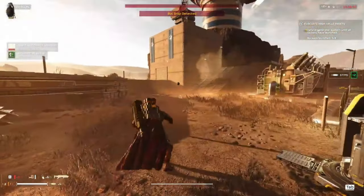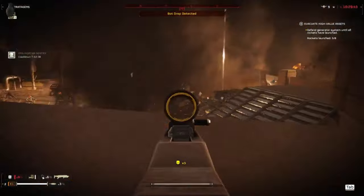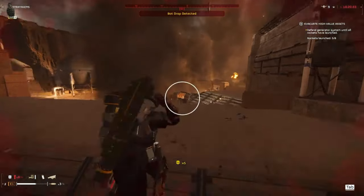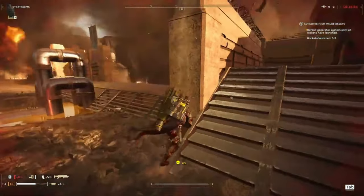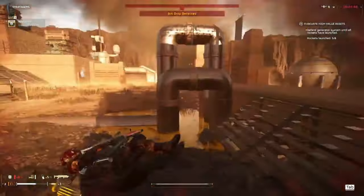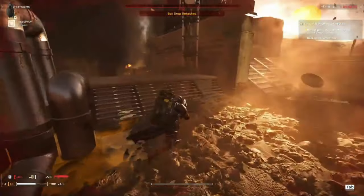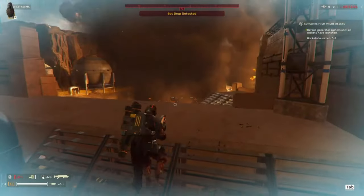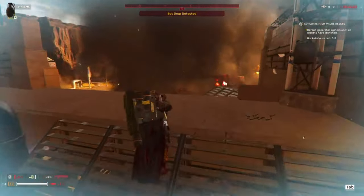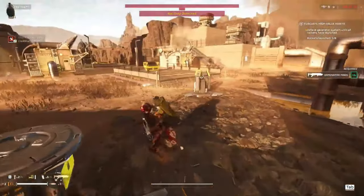It can one-shot a titan if you shoot them in the head, which is hard to do, and one-shot chargers if you hit them in the face — but it struggles there too. The problem is the lock-on function is so broken that you'll spend half your time just trying to lock on to something, which can get you killed. It can take out signal jammers, though there are mixed reports — some say a factory needs to be nearby to lock on. This may need to be updated in a future patch.